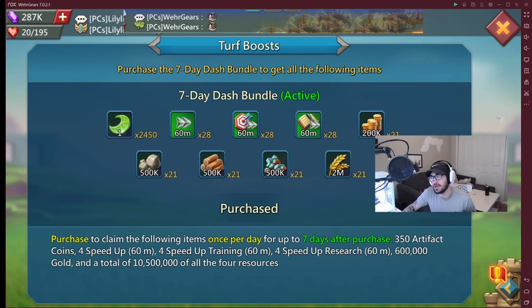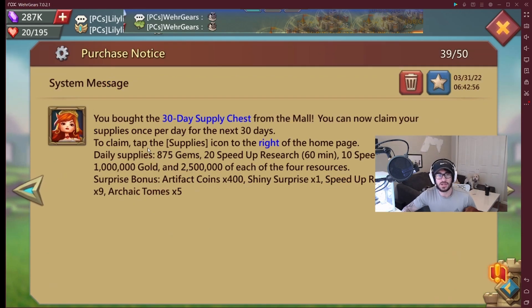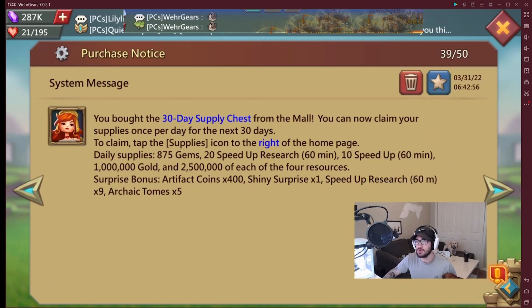The next thing you're going to want to pick up is the 30 Day Monthly Supply chest from the mall. Most of the extras don't matter — you get some free gems, speed, gold, and resources. But the most important thing is the artifact coins: 400 per day over the course of 30 days, which is 12,000 artifact coins per month, at the cost of only $10. So we're only at $18 so far, and we've already managed to get more than 20,000 artifact coins.